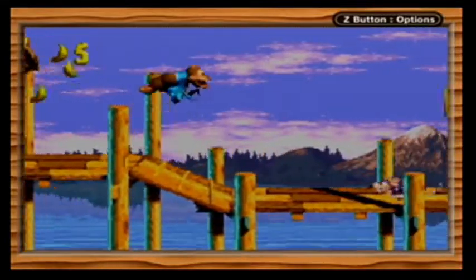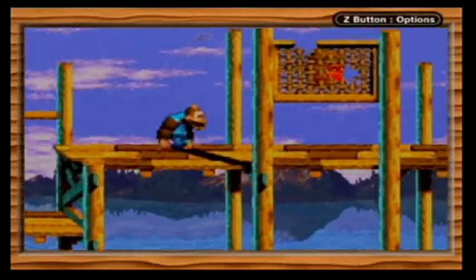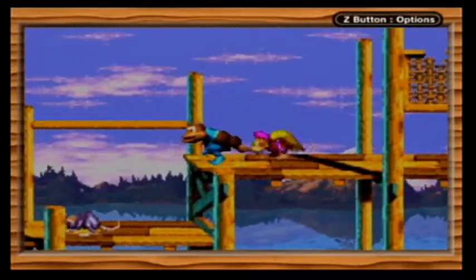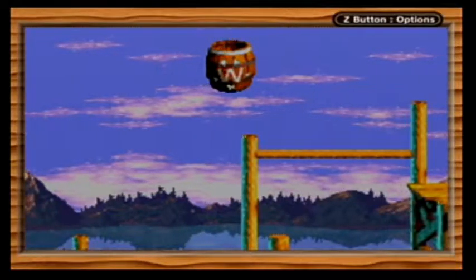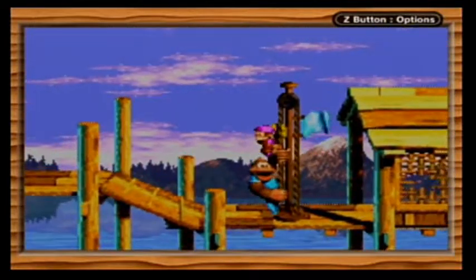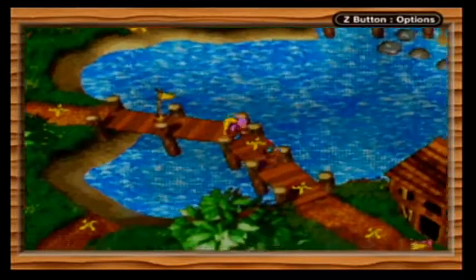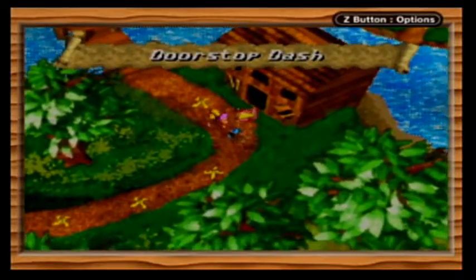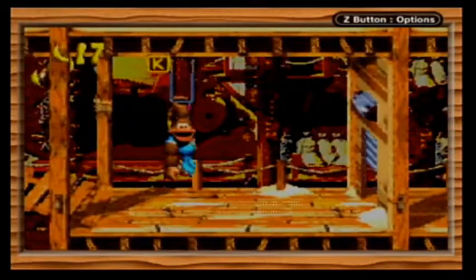Starting off, Lakeside Limbo. So most of the warp barrels are pretty easy to find - it's just a matter of team-throwing in the right spots. Warp barrels are totally invisible until you enter them, and they teleport you straight to the end of the level. And yay, we get to hear the mill music again! Only for, like, a few seconds, though.